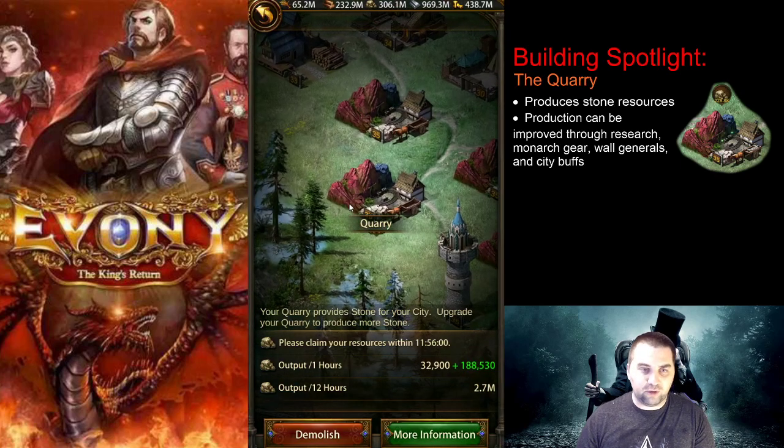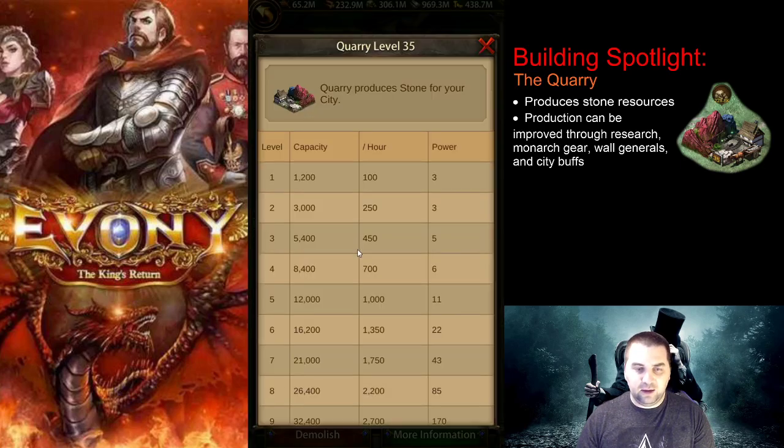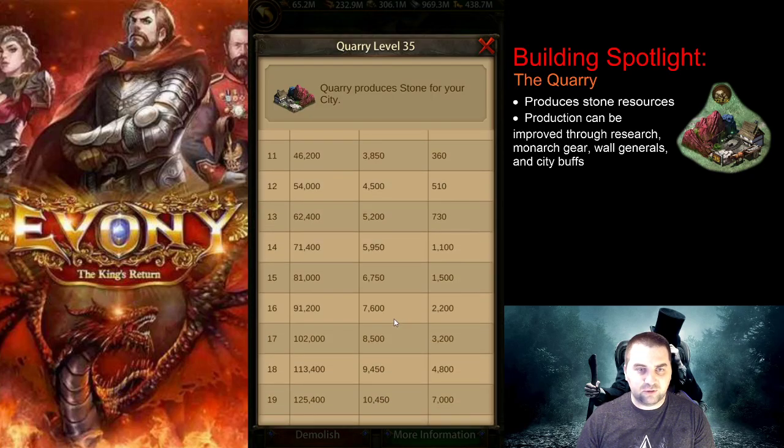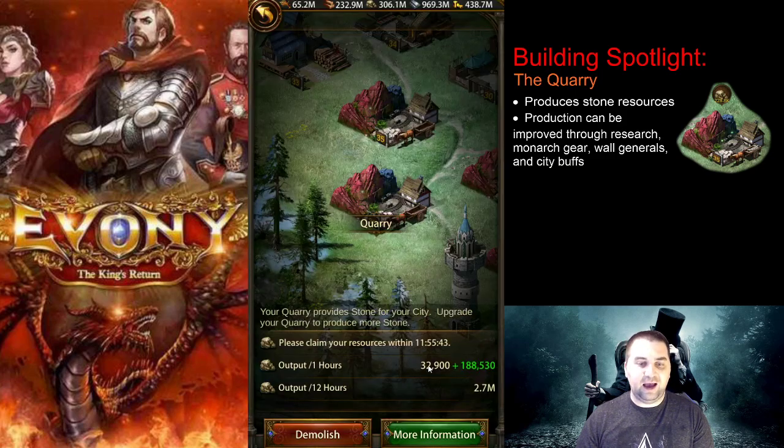The quarry produces stone and is going to be one of your main sources of stone. The information tab tells you how much per hour you will be producing. At a level 35 quarry you produce 32,900 stone as the base amount. This amount can be increased through modifiers, which you can see in the green text.